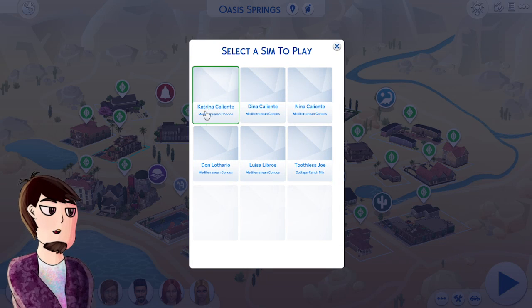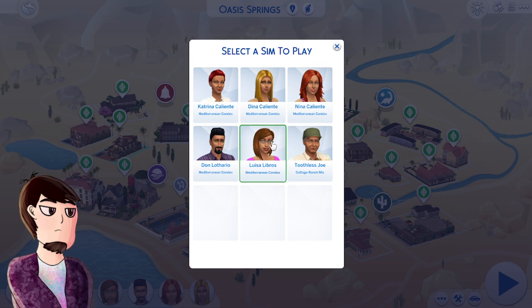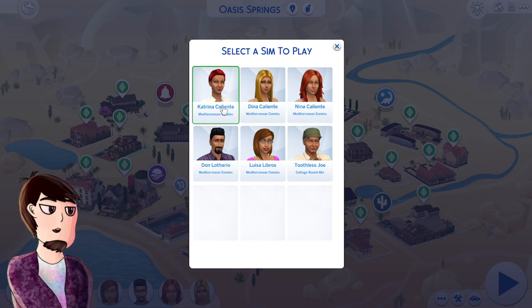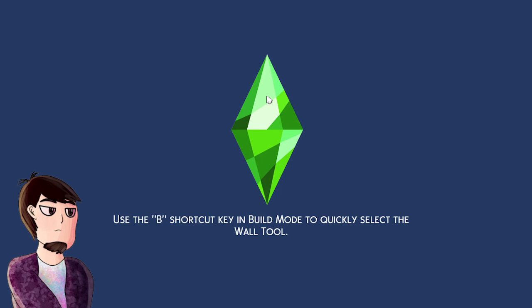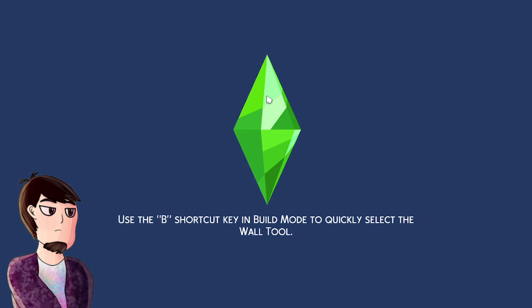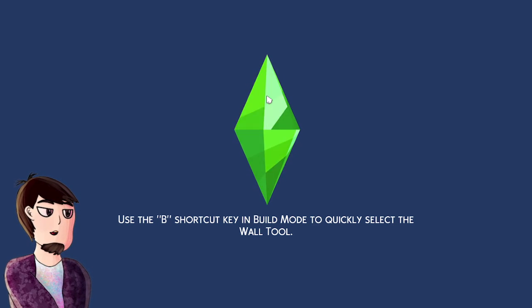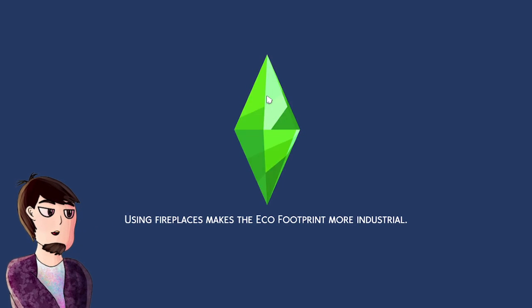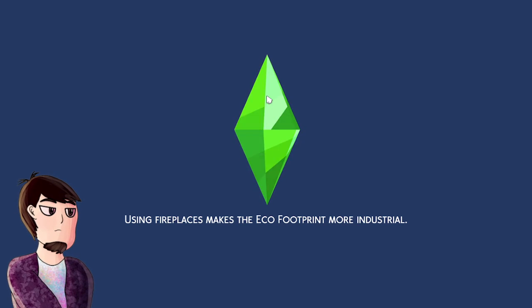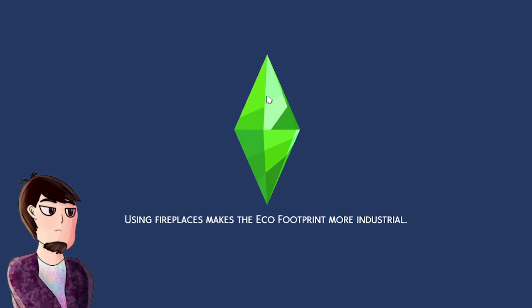So this family is interesting because we have these four — it renamed them, which is annoying. You normally have Katrina and then all the other Calientes, Don Lothario and all that. I also added in Toothless Joe and Luis Libros from the Sims 2 console and Sims 3 Barnacle Bay respectively.